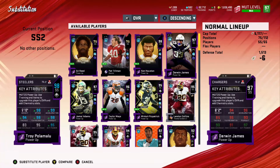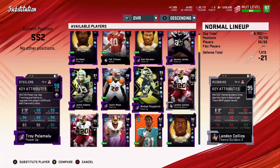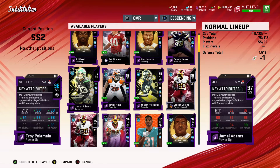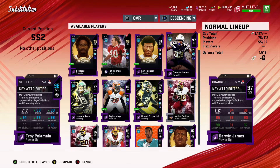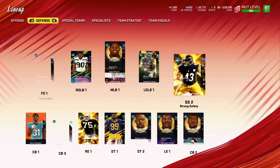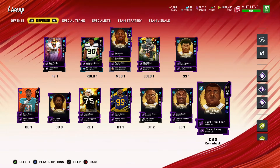Jamal Adams and Derwin James — two strong safeties I've had in my scheme. Jamal Adams was my number one safety for quite some time, but he's now 93 speed stock, so that is starting to get a little slow. I just don't have room because I have enough talent at other positions. Derwin James I was able to get free through the gauntlet, which was a huge boost. He has 94 speed, but there are just other players I really want to play. With that 97 speed, 90 man, and 91 zone, he would be a huge boost.